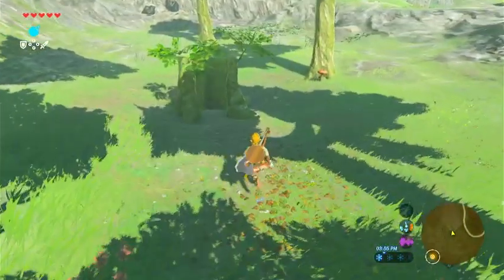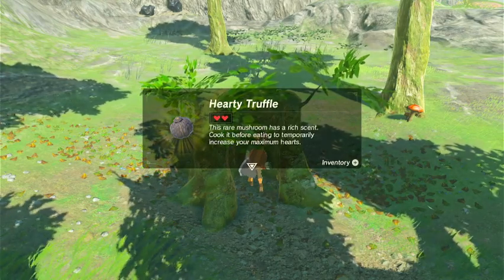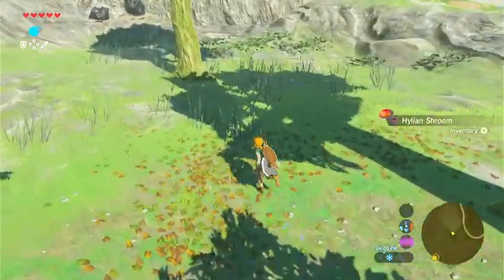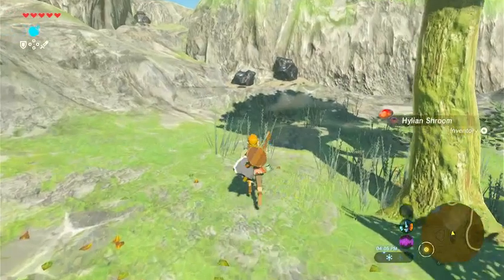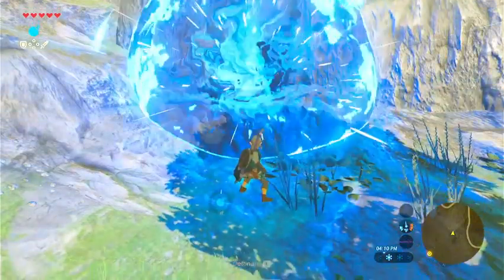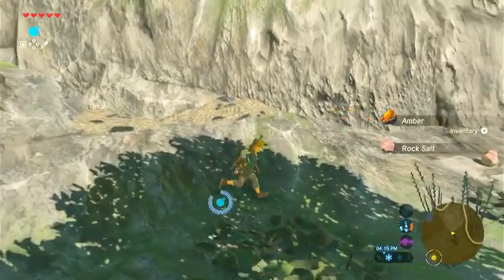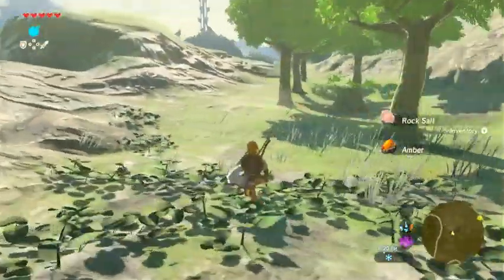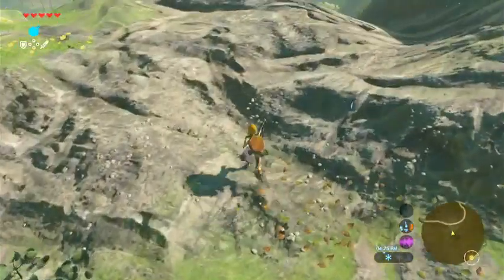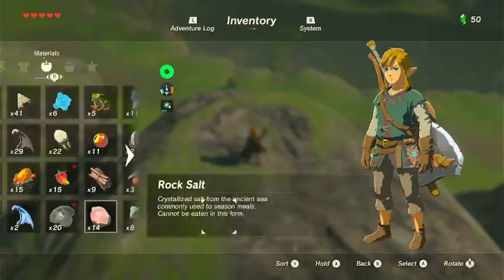Which I wasn't able to collect all this before. Hearty truffle — this red mushroom has a rich scent, cook it before eating, temporarily increase your maximum hearts. Let's see what kind of booty we get from this. Rock salt, amber, and rock salt. Not great, but not terrible either — I'll take that. We're gonna go ahead and save. We'll just explore a little bit more.